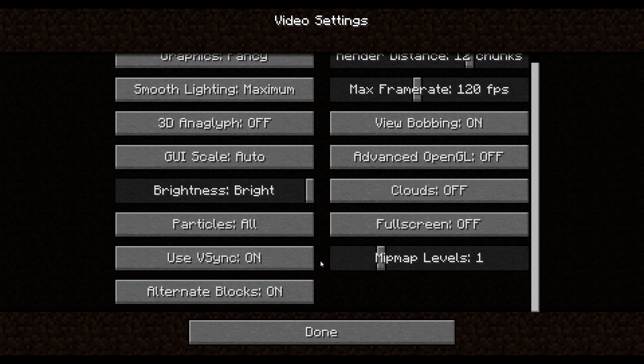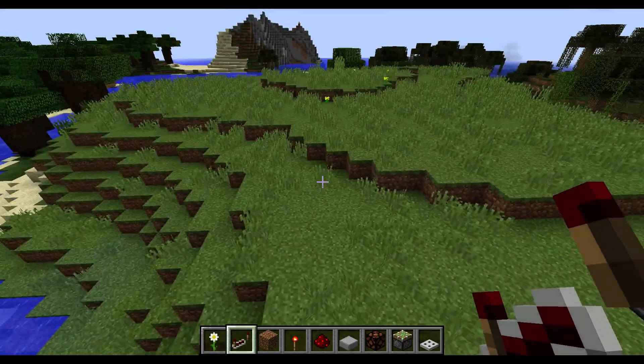First I can show you a new feature which is Alternate Blocks. That was already in the last snapshot, but I think you couldn't turn it off. They've now added the ability for resource pack makers to put in randomized blocks, so there are sometimes other types of grass, for example.